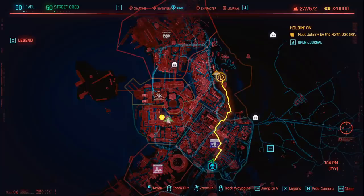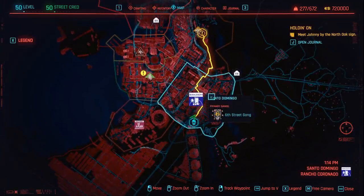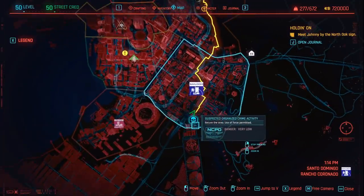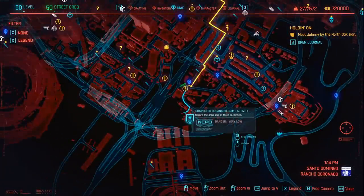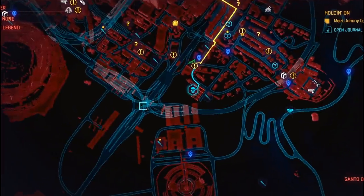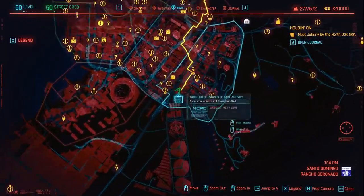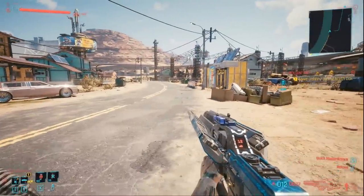In order to actually acquire the Breakthrough sniper rifle, you must come here to Santo Domingo, right in the south of Night City, just over here north of the silos. You will find a suspected organized crime activity just over here on the map near this area. Spaghetto Junction is just over here so you really cannot miss it. This is the sign and the road that we're on currently.